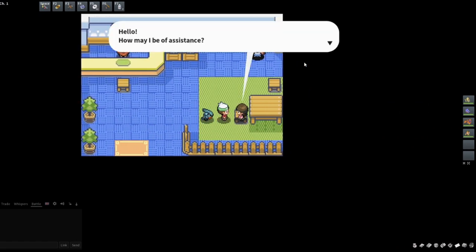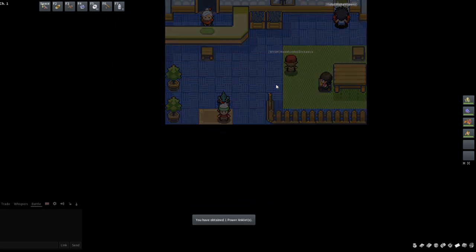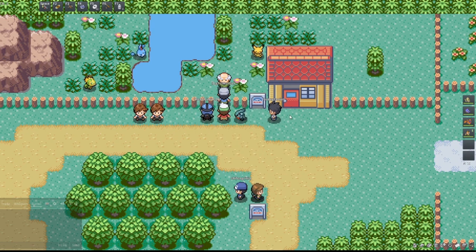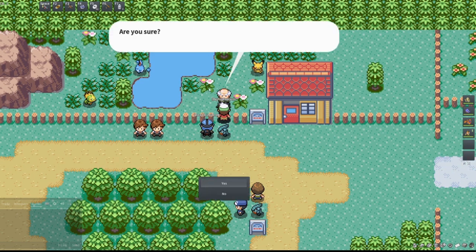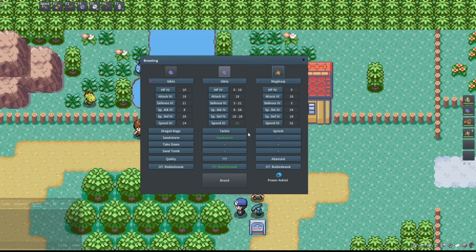This is where we find the main money cost: bracers. You can buy any of these braces for 10,000 each. What the Power Anklet does is make the Pokemon holding it guaranteed to pass down their speed IV — so instead of being the mom's, dad's, or average, it is guaranteed to be whichever parent is holding it. We'll talk to the daycare man again, give him our Gible and this Magikarp. Now the speed is showing a guaranteed 31 IV in green, because that is a guaranteed thing that will be passed down. Sandstorm is an egg move that will also be guaranteed to be passed down, and this stat will always be 31 because of the speed anklet. The other stats in white aren't guaranteed from either parent.